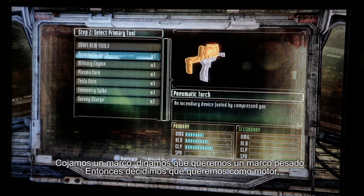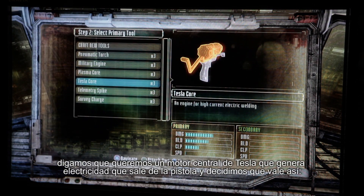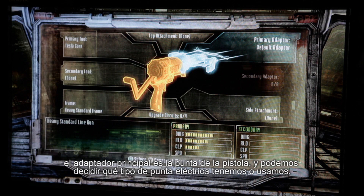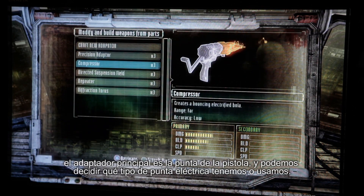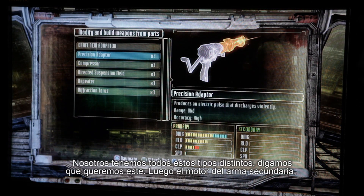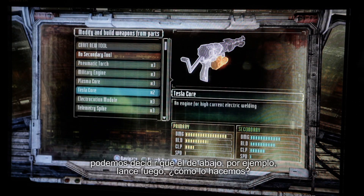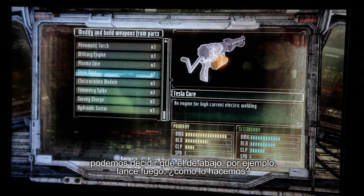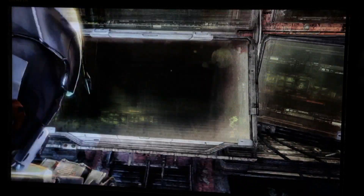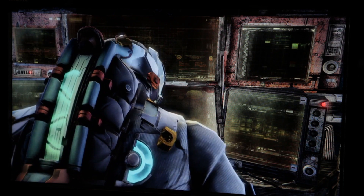Pick a frame — say we want the heavy frame — and then we decide what we want as an engine. Let's say we want a Tesla core engine, which creates electricity that comes out of the gun. For the primary adapter, which is the tip of the gun, we can decide what kind of electricity tip we use. We've got all these different ones. Let's say we want this one. And then for the secondary engine, we can decide to make the bottom one make fire. There you go — I like that gun. Let's build it. Electricity on top, fire on the bottom. Builds it.